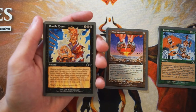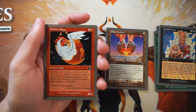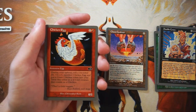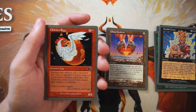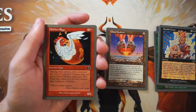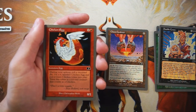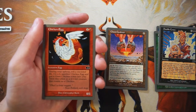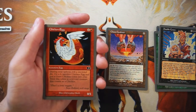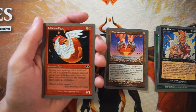Chicken Egg — zero one for one red. During your upkeep, roll a six-sided die. On a six, you sacrifice it and put a Giant Chicken into play — treat it as a 4/4 red creature that counts as a chicken. This is so interesting, I love these Un-sets. It's very bad as a two-drop obviously, but at the beginning of your upkeep you potentially get a 4/4. It's a long-term investment, which seems like a theme of this set. It's very hit or miss, so I'm not super excited by it.